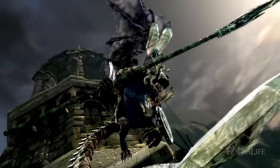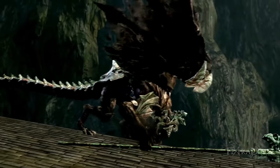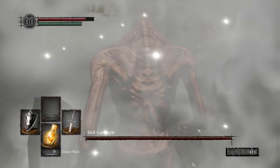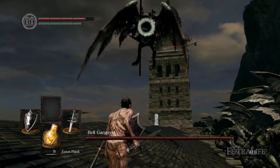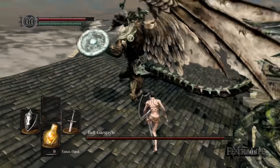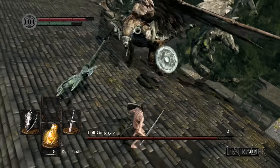Usually when you first enter this boss fight there'll be a cutscene after you've walked halfway down the roof, and the bell gargoyle will come down and attack you. But if you're returning to the boss fight, the gargoyle will usually leap at you and try to smash — it's hard to see because of the fog. When you first enter the fog gate a second time, assuming you died on the first, you want to have your shield up and be blocking so you can block that attack if he lands on you.